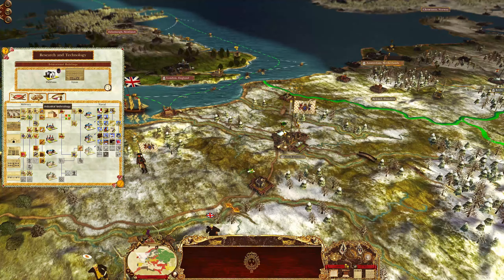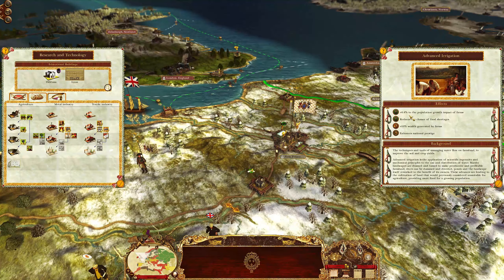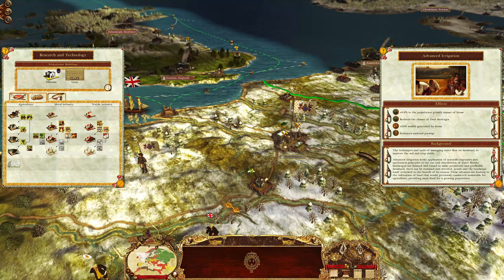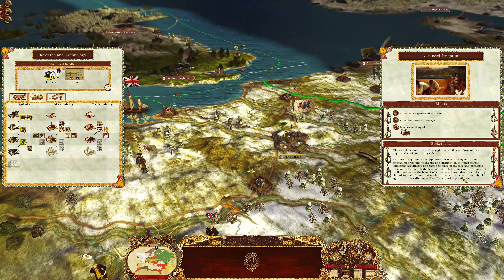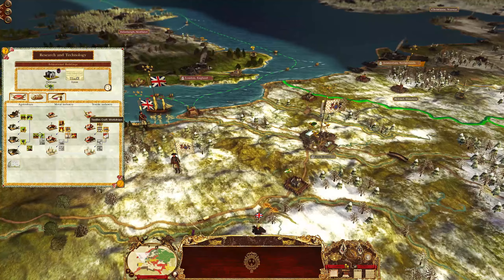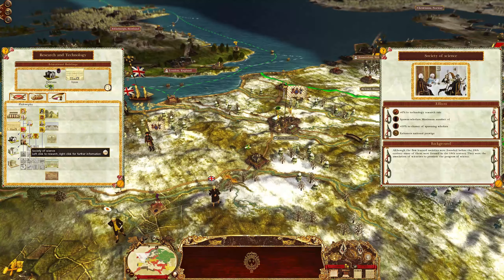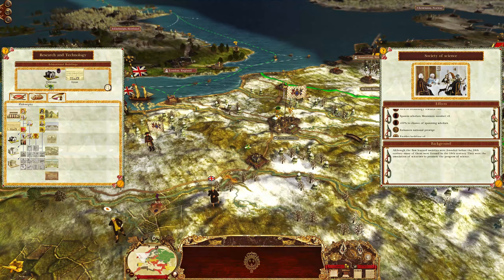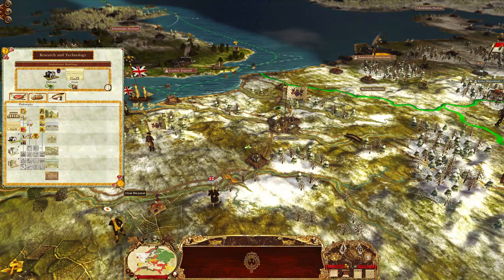Let's do some technological research. How about advanced irrigation? Plus 0.4% to population growth impact of farms, reduces the chance of food shortage, plus 10% wealth generated by farms — and we do need the cash. Then there's the Society of Science: plus 6% to technology research. That's really nice. That sold me already, so we're going to go get that.